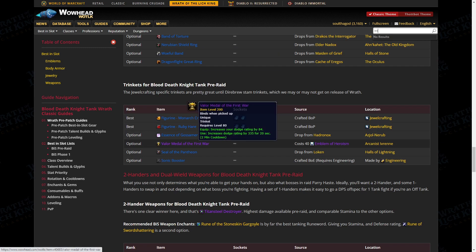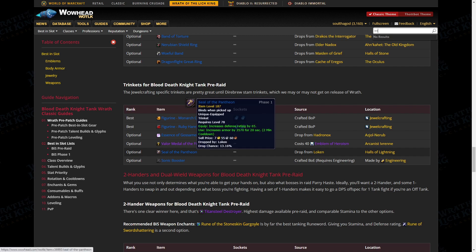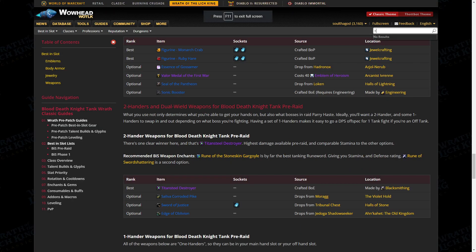The Essence of Gossamer is a flat 111 Stamina and reduces damage taken from each attack by 140 — just a fantastic trinket. The Valor Medal of the First War is the adjacent version of the Monarch Crab for non-JCs — it has a flat dodge equip effect and an on-use dodge proc, but on a two-minute cooldown instead of one. The Seal of the Pantheon has defense rating and a proc that increases your armor by a large amount for 20 seconds — armor for a Death Knight is particularly valuable since we don't have shields or bear form, making physical damage reduction very important.